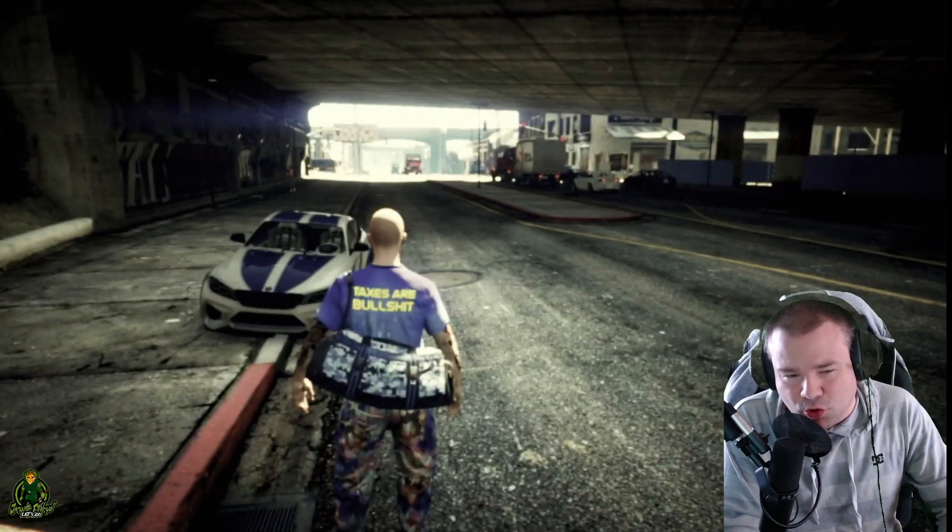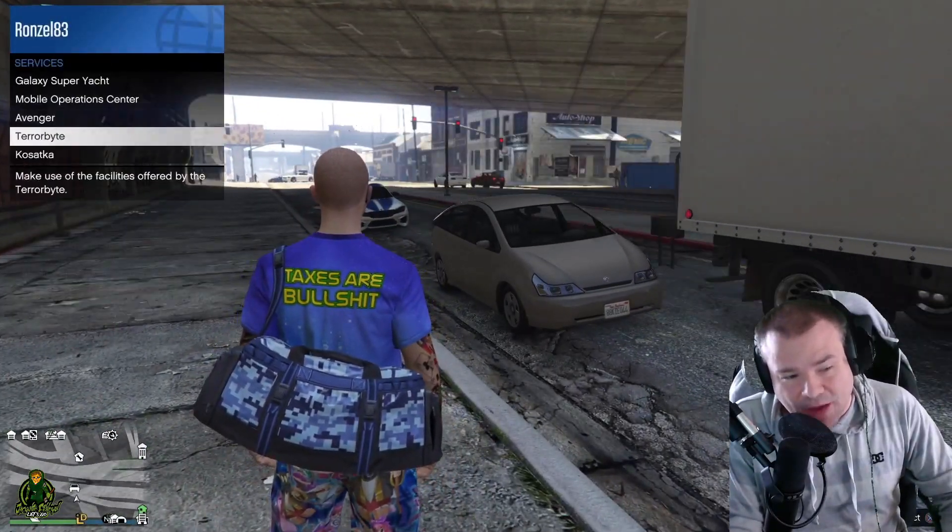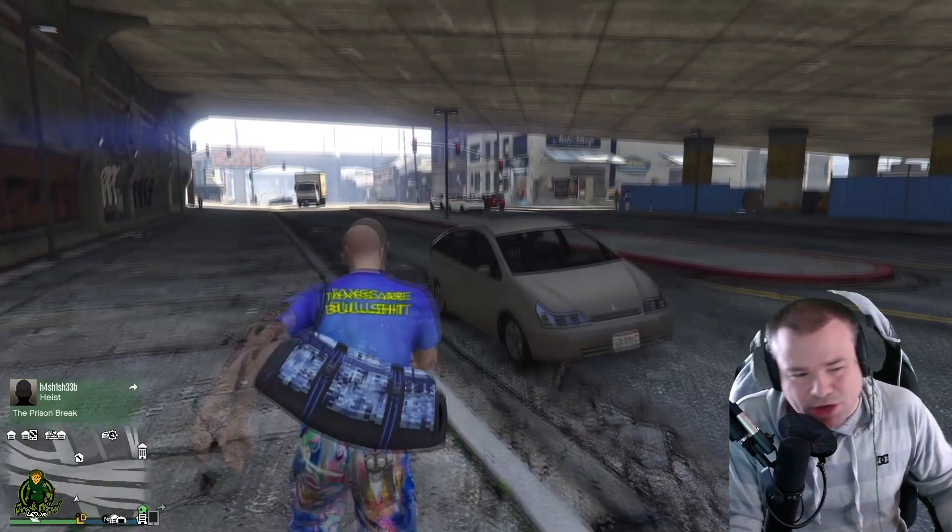Go to the pause menu, go to Quit Job, and go back into your session. You should now have the duffel bag that was part of that Auto Shop contract — as you can see, I have it right now.